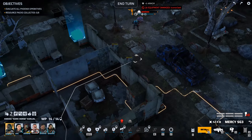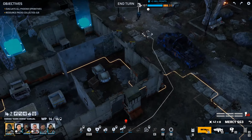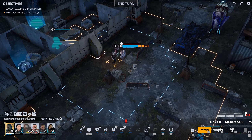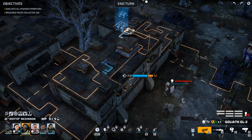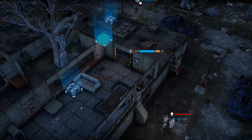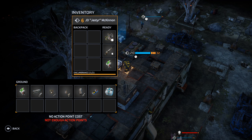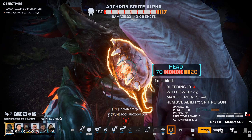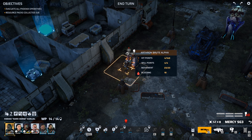That's good enough. I can finish him off from here. Actually, can you grab that Iconoclast? Yes you can. We could get you the kill but I think you'll be fine just grabbing the equipment. That's basically killed him — he is bleeding and he's only got four hit points left.